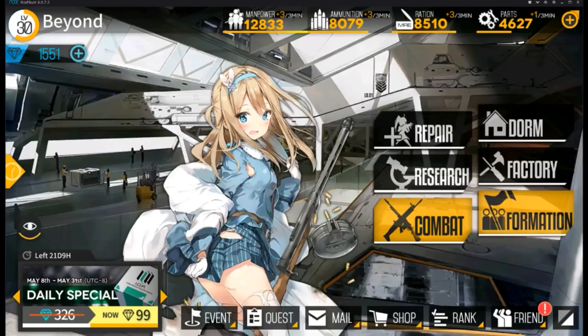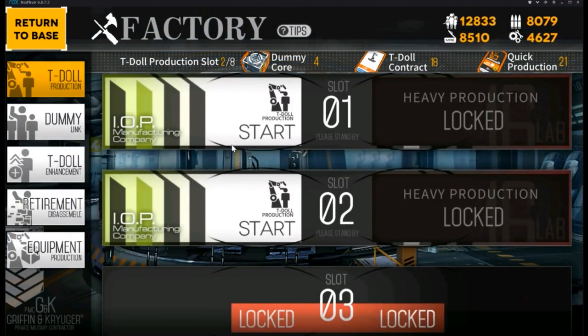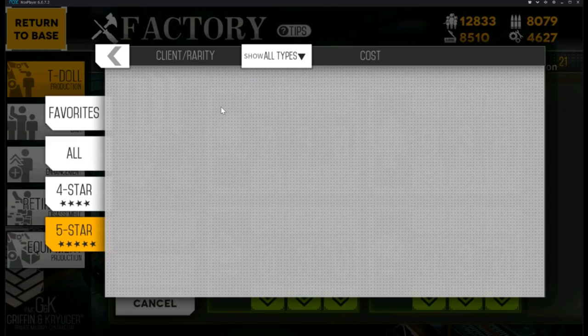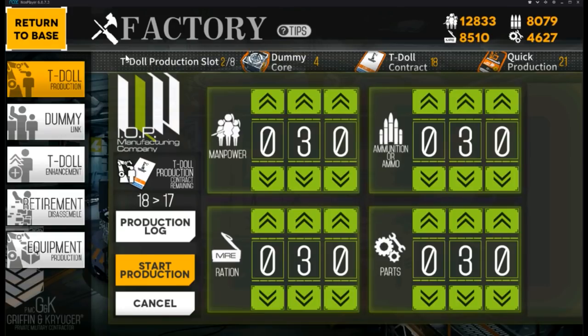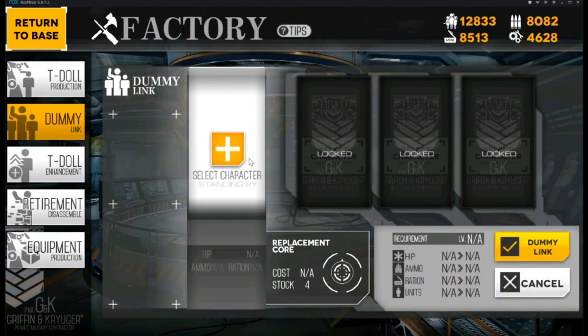Next up we have Factory. T-Doll production is where you mainly get your 5-star T-Dolls. You can produce using T-Doll contracts and quick production. There are recipes using your resources to build T-Dolls — I'll link all the different gun type recipes. Note that using more resources doesn't mean you get higher rates on 5-star guns, so watch out.